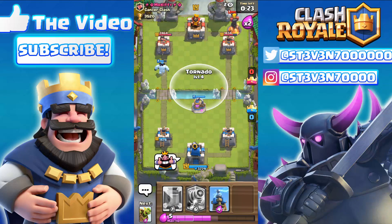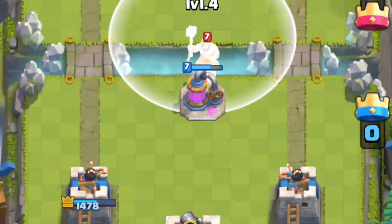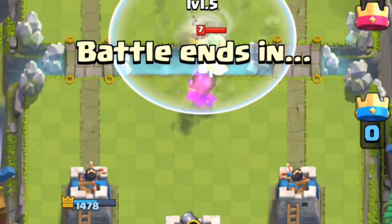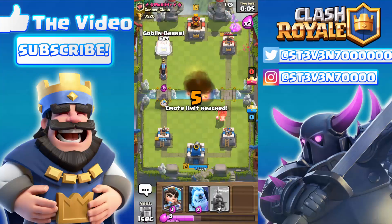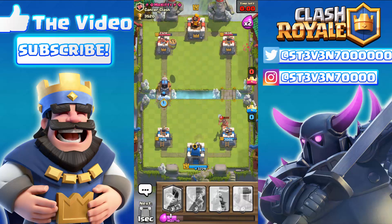Here comes the Elixir Pump — I'm gonna give him the signal, got the tornado ready, and I'm putting my finger there so we can see the HP of the Elixir Pump. Here comes the Hog Rider taking three shots off the pump, then here comes the tornado and the mirror tornado right after that. Just look at that Hog Rider happily bouncing on that river!